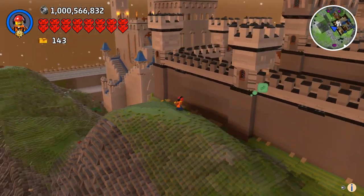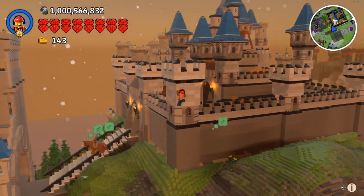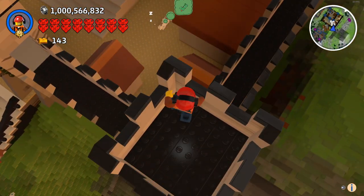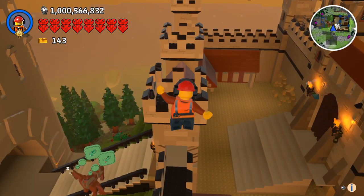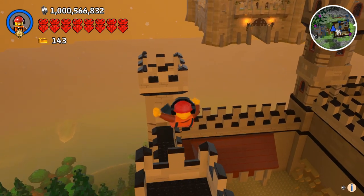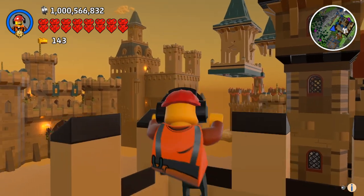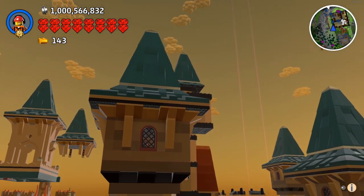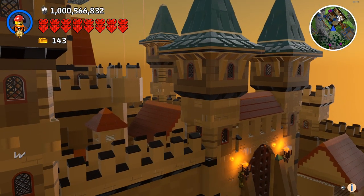I'll quickly run through what we've got so far. I have this kind of main castle bit here. Originally all of the roofs and stuff were that brown colour, but I took the tower - I'll show you in a second - so from that castle over there, I took the top of the tower and put it onto the tops of all of these towers, because it actually fit on just perfectly and looks really good.